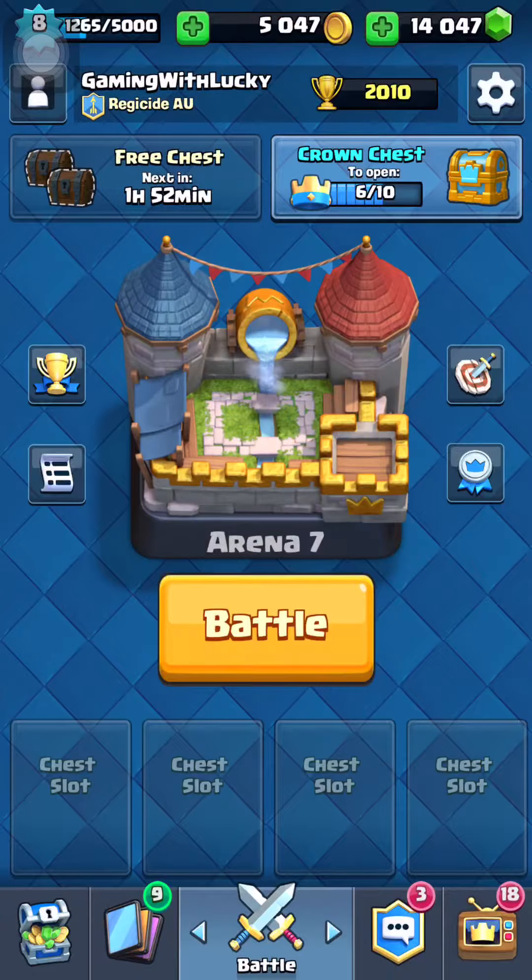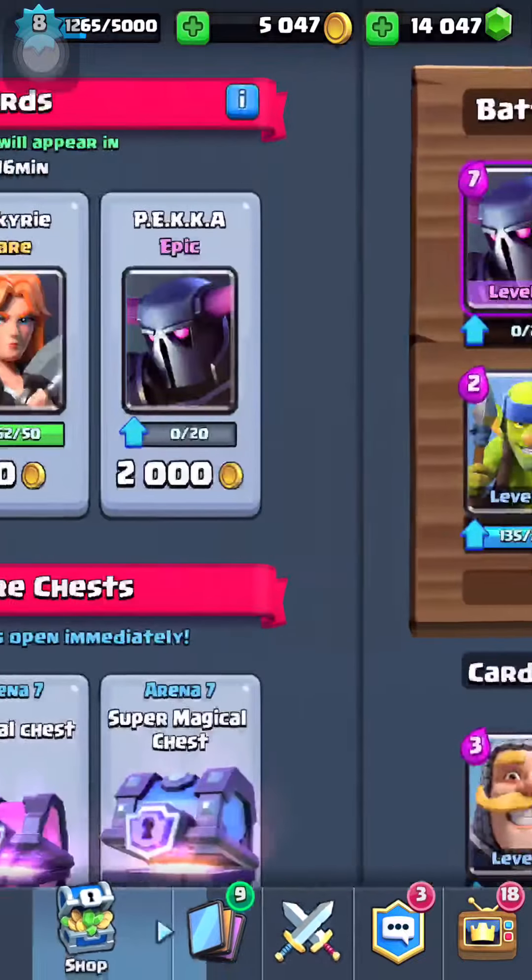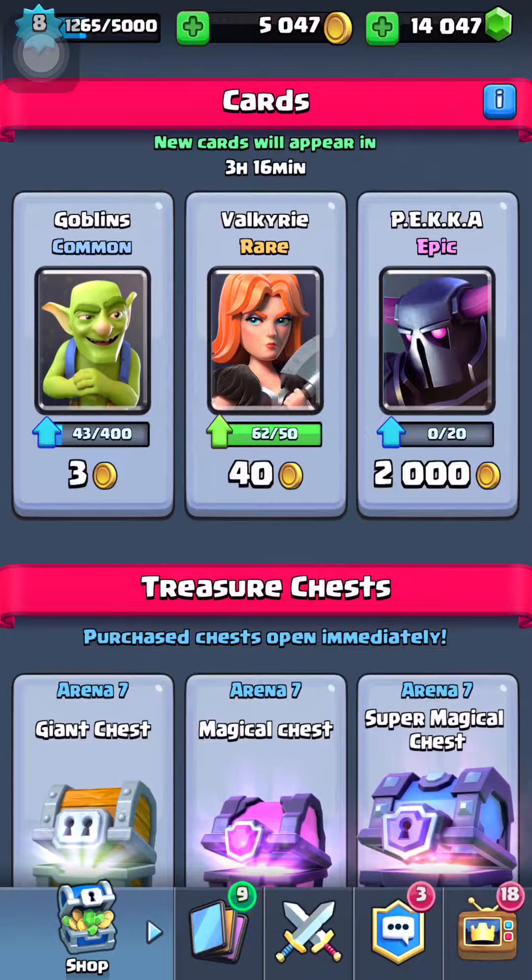Hey, what's up guys, it's me Lucky here and I bring you another YouTube video. In today's video I'm gonna do some gem rolls. I really want to get the Dark Prince — I think I'm missing a few legendaries, like the Prince and I think the Ice Wizard.